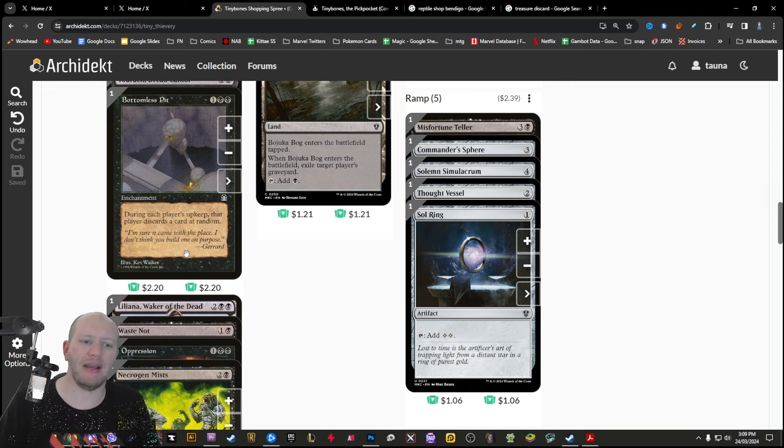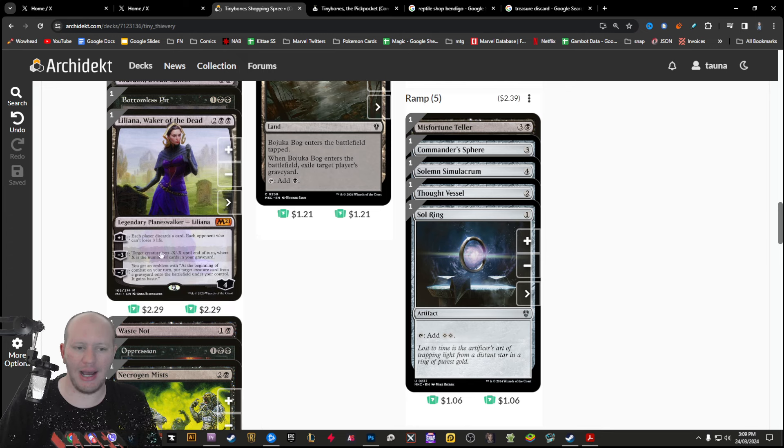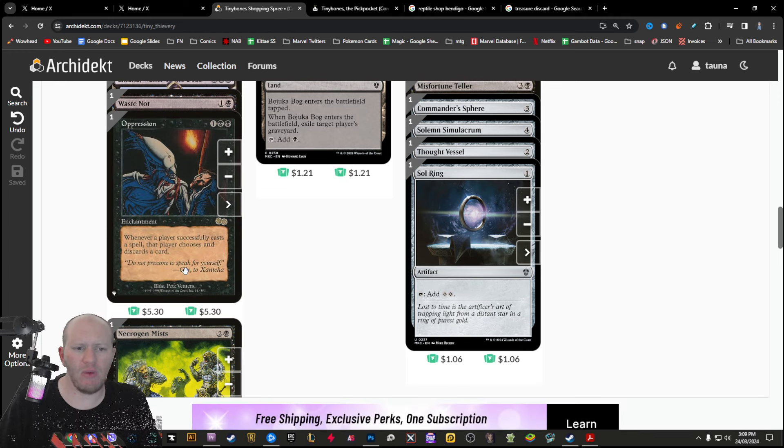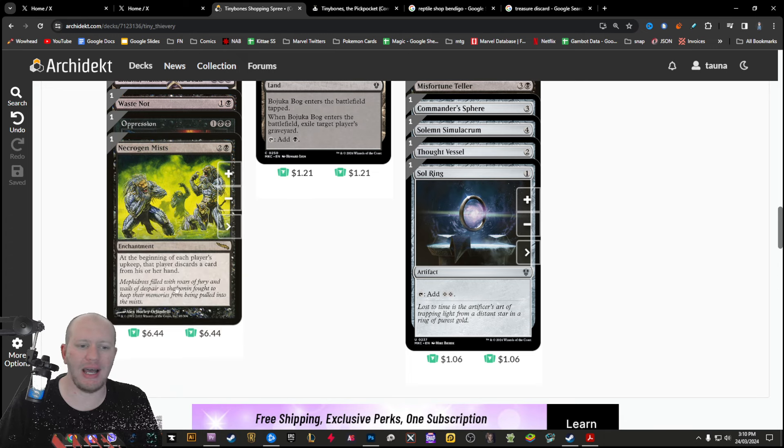During each player's upkeep, they're going to discard something. Luliana lets us force people to discard and can kill things off as well. Waste Not — whenever someone discards a creature, we create a Black Zombie token; whenever an opponent discards a land, we add two Black to our mana pool. Oppression — whenever a player casts a spell, that player chooses and discards a card. And Necrogen also forces people to discard.